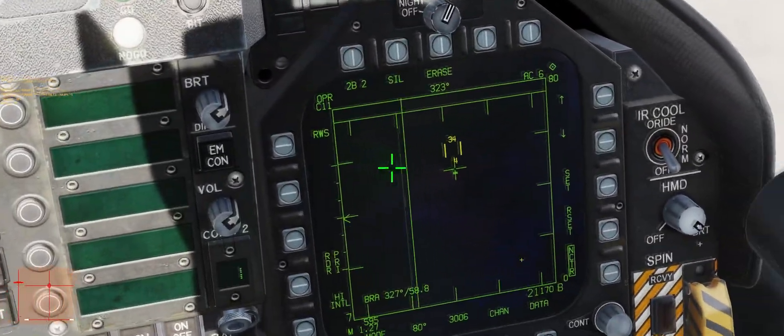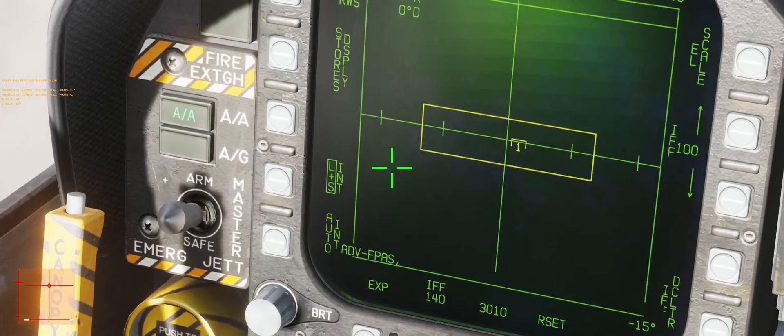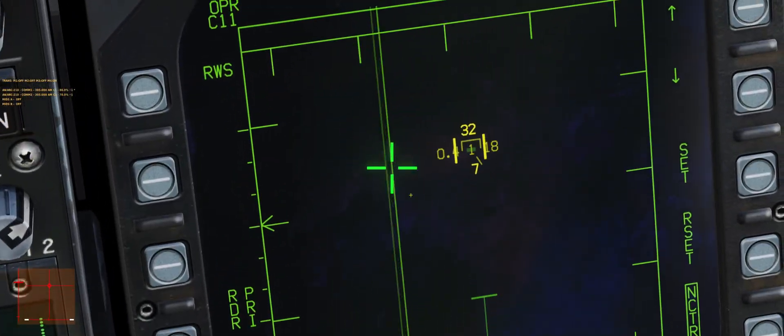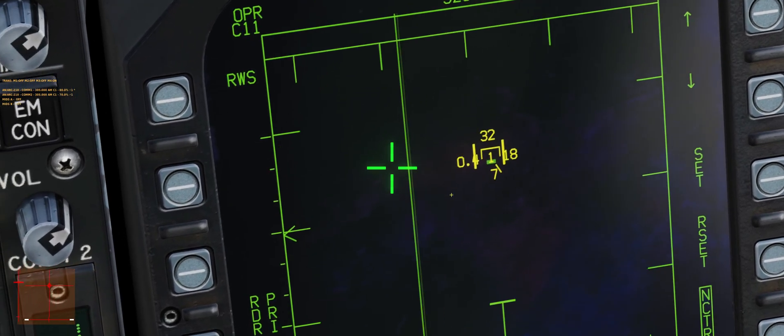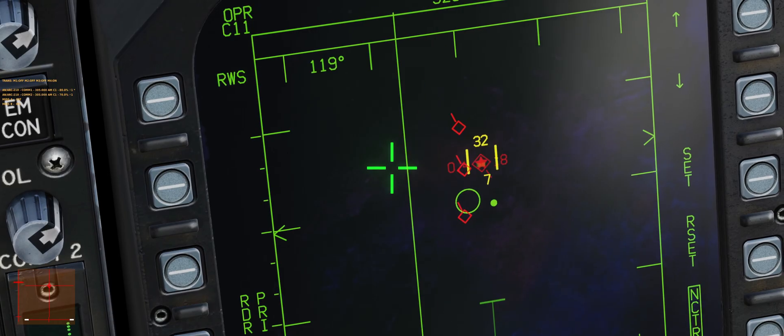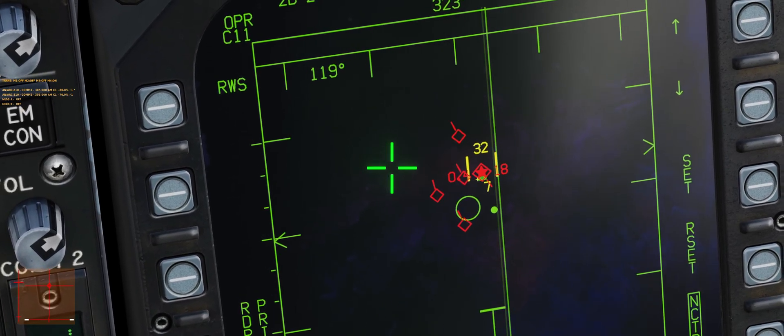Manual IFF in the Hornet. You don't ever really need to use this because LNS Auto Interrogation is on by default. I'll show you LNS Auto Interrogation one time. If I TDC depress this guy to make him my LNS, you'll see he just became red because he got interrogated.